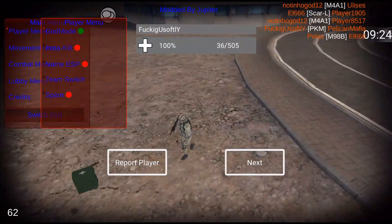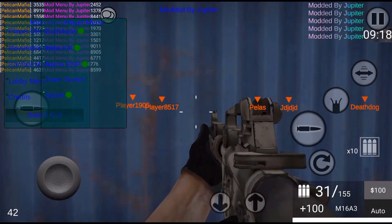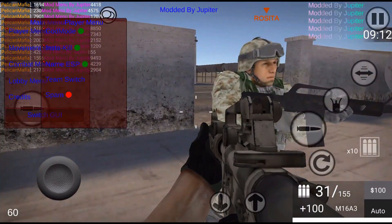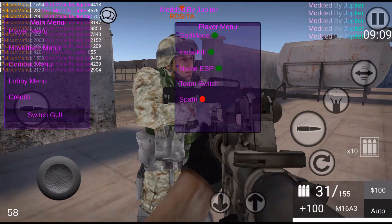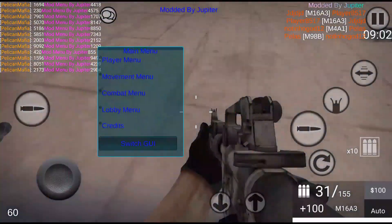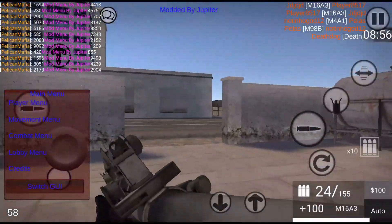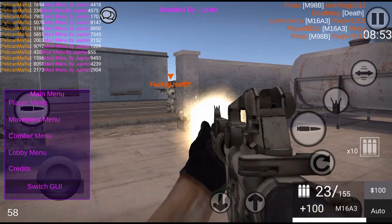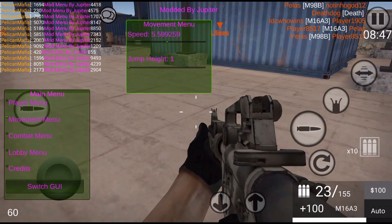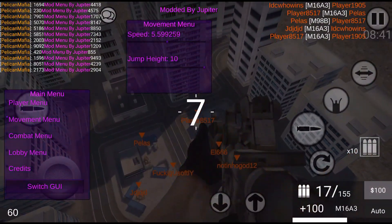Let's go to the player menu: god mode, ants to kill, name ESP, and spam. Look at that spam — this guy cannot even kill me. That's the player menu. The menus are draggable again and the menu text is rainbow, which is insane. You can actually move through the menu. In the movement menu you can increase your speed and jump height — we're flying across the map.